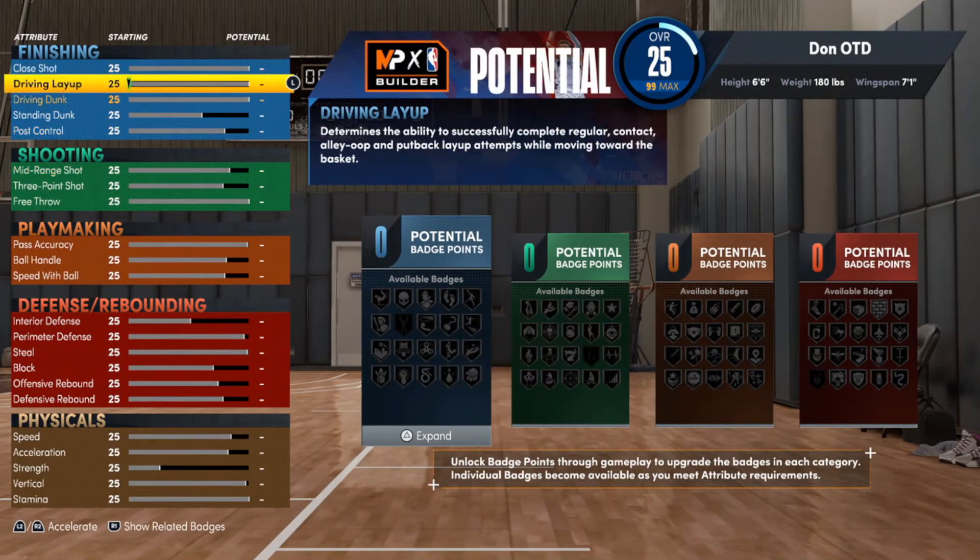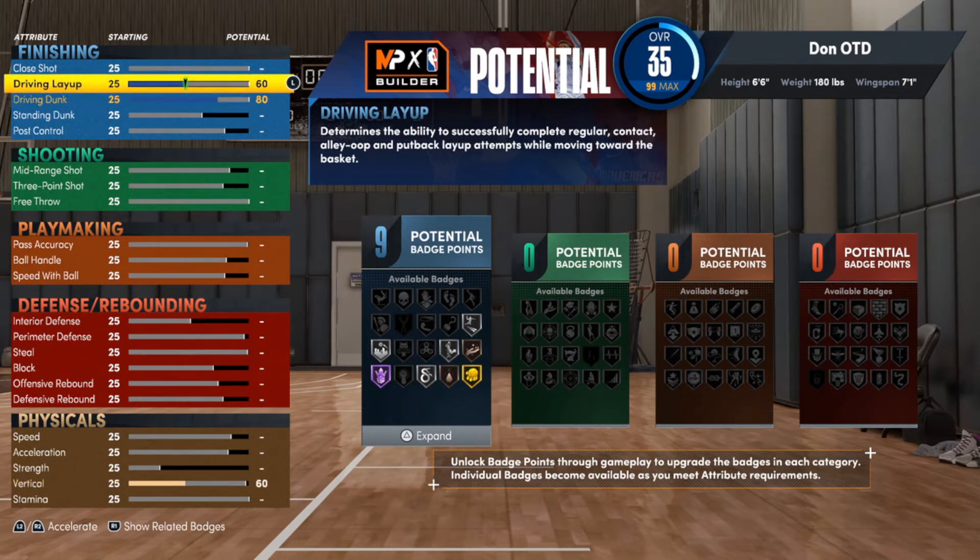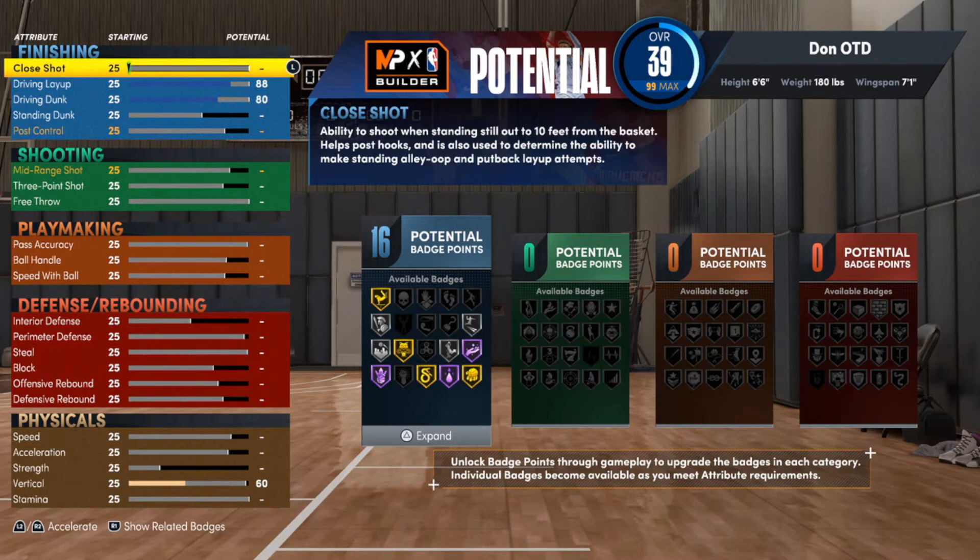For the driving dunk we're not going crazy — we'll have an 80, which is more than enough to get most of the dunk packages you'll want. Personally I go for boring dunk packages like LeBron, James Harden, and stuff like that — quick drops — because a lot of those crazy dunks like Jordan and Kilganon stuff always get blocked.